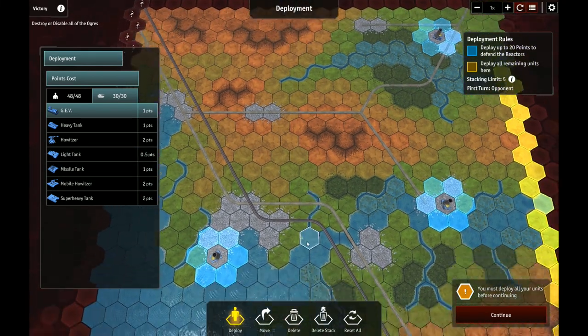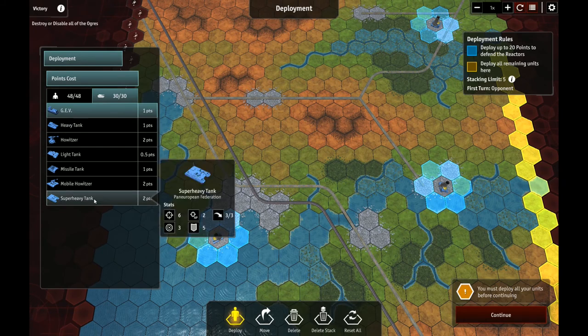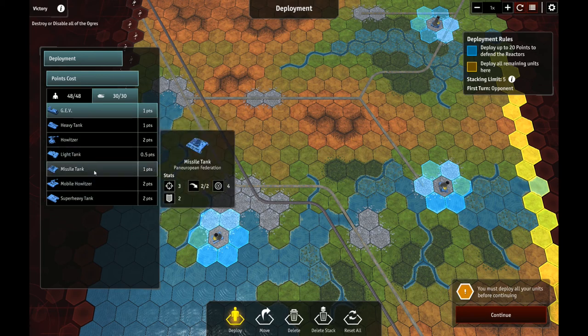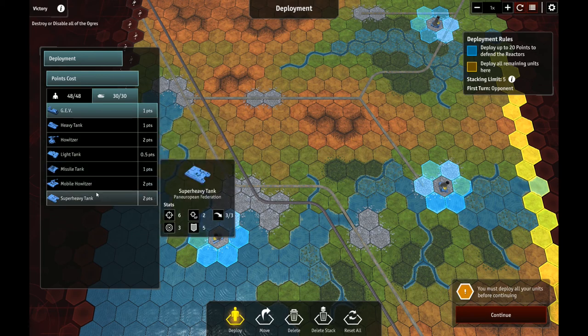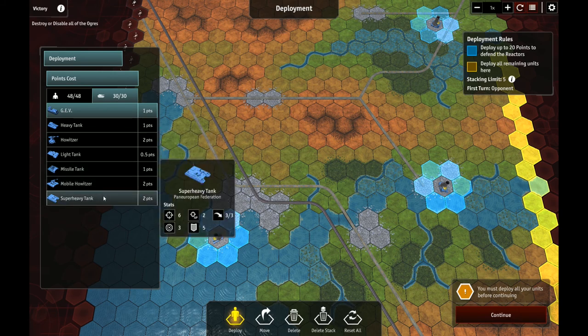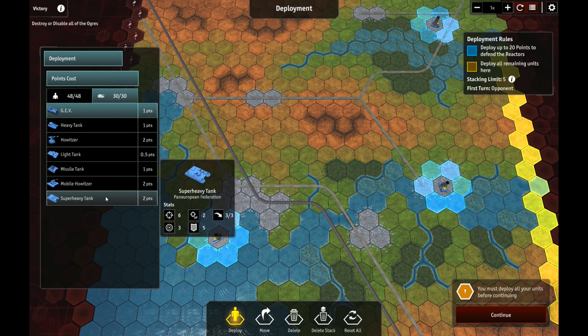Somebody said heavies would be the thing to draw missile fire, but light tanks are cheaper. Why use a heavy versus a light tank if the only thing they're for is to be sacrificial lambs? Also: AP means anti-personnel, not armor-piercing — that's good to know. I still like the super heavies for their range, but missile tanks have really good range too. Super heavies have twice as much hit, though.